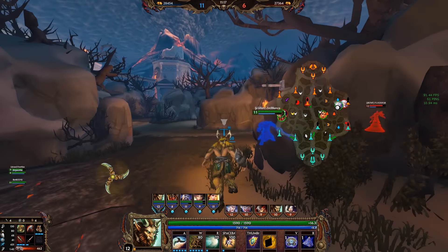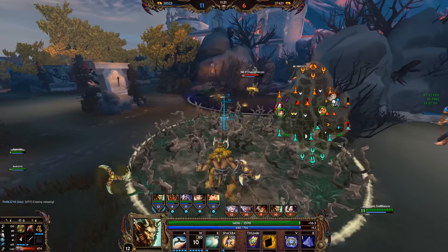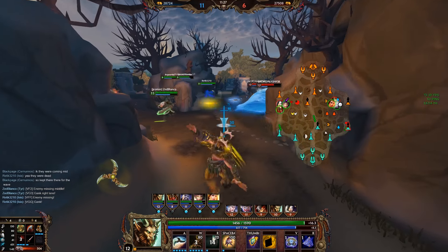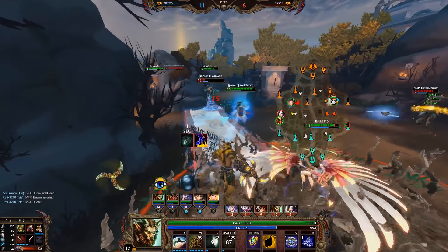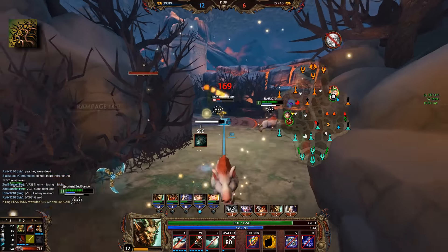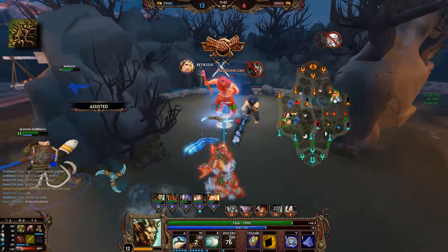With his base values and scalings being relatively high, the stats that are most beneficial to him are power and penetration. Before we get into items, let's talk about leveling order. He has many options on how you can level him. The one ability that pretty much everyone agrees on is Bramble Blast first in most situations, because it is your main poke, your main clear, your main setup, and early on ability damage just does more than basic attacks.